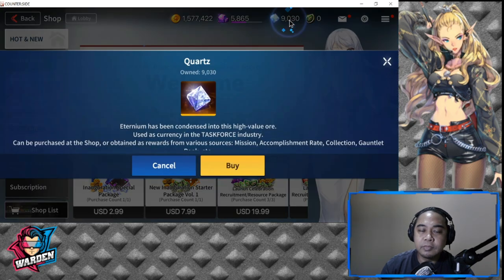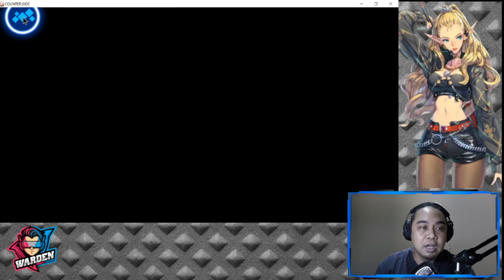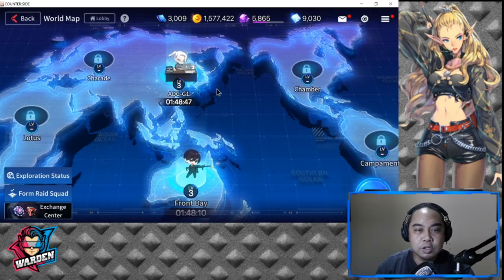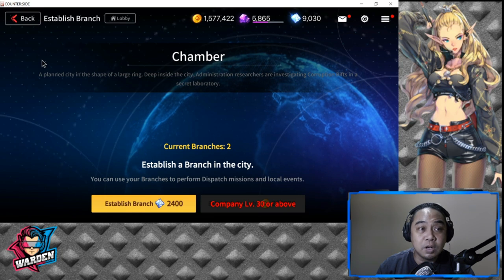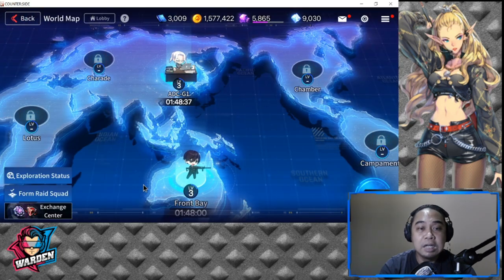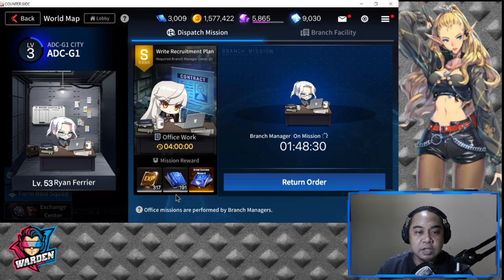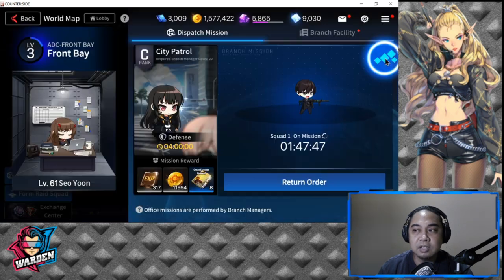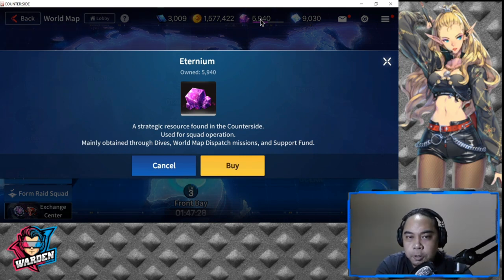Quartz is very rare and used in recruitment, but I wouldn't suggest using it there. Instead use it in the World Map — you should create branches using Quartz, because these branches passively give you resources over time. It's good to unlock these as you also get Basic Training Data from them.